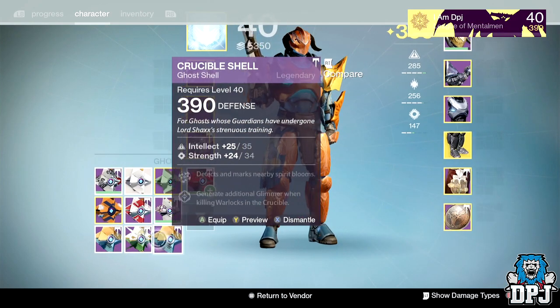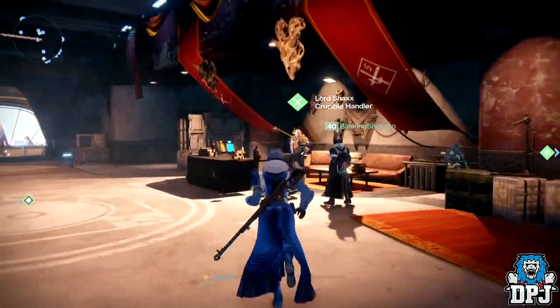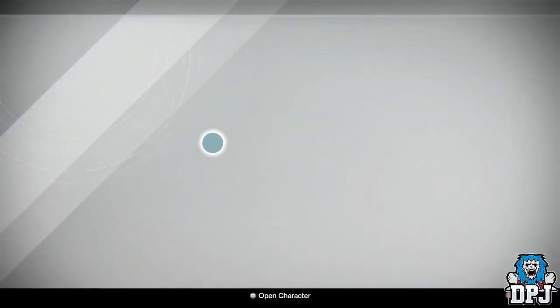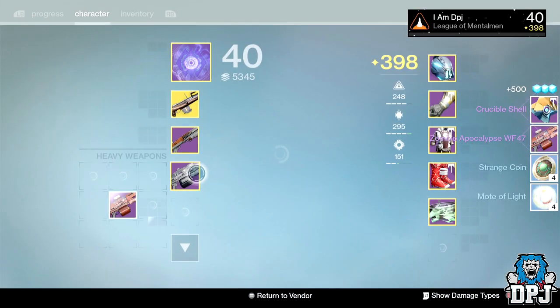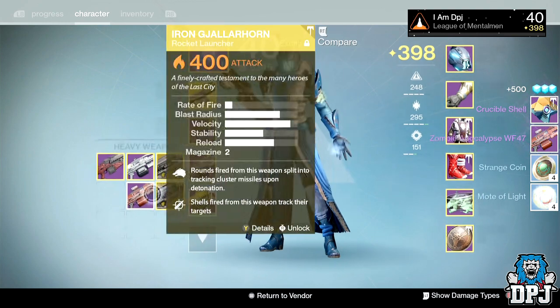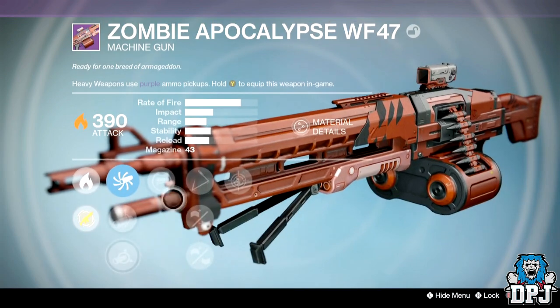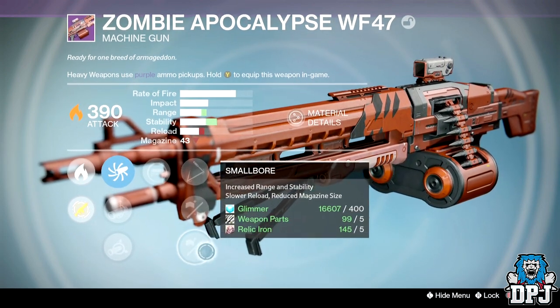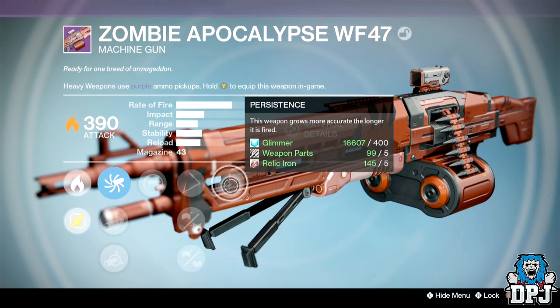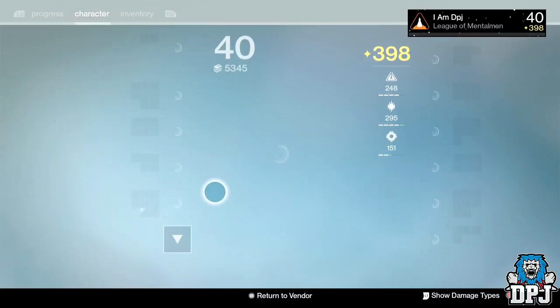Warlock PvP rank 40 — going for weapons. Got a ghost shell again and the Zombie Apocalypse WF-47. The roll has spray and play, skip rounds, injection mode, and small bore. It's not very good at all, which is a shame because it's a beast of a weapon.